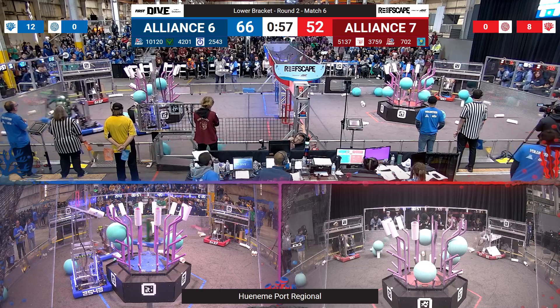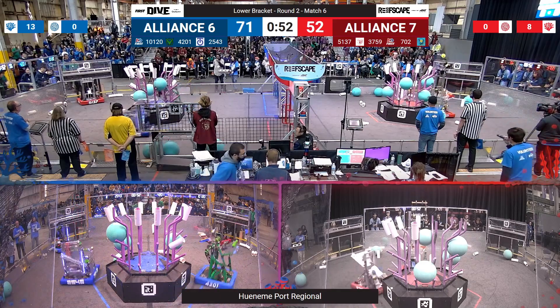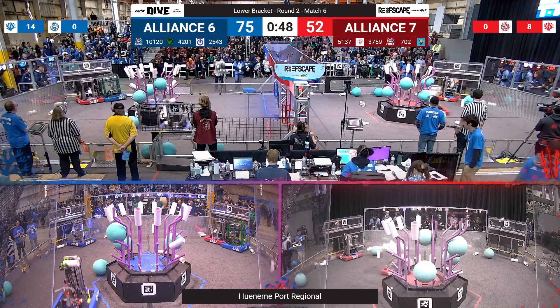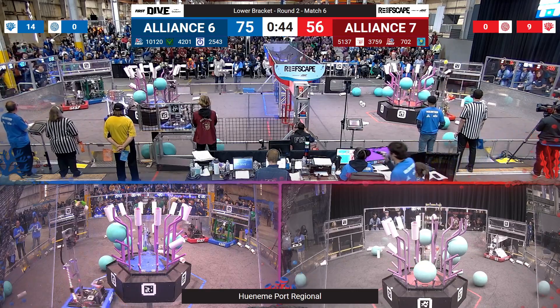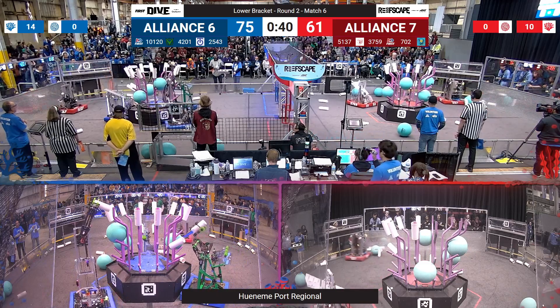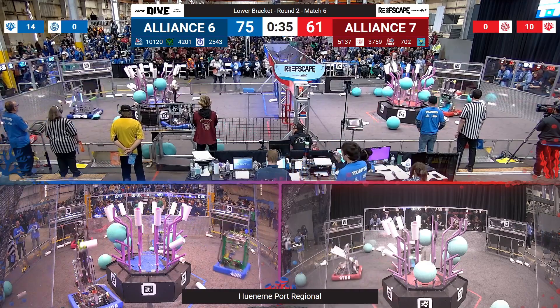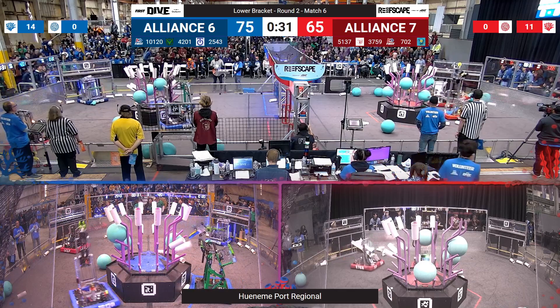Red could turn this around very quickly. 702 getting ready to place a level 4 coral — that's 5 more points for the red alliance. 4201 trying to pick up a coral, smacking one against the perimeter, making it fly away. Wolf with a Wolf lining up, placing another level 4. Vitruvian Bots missing, but Titanbot makes theirs — that popped algae stuck in their drivetrain. Wolf with a Wolf making that level 4 coral.